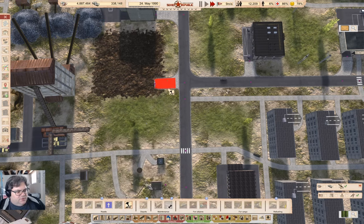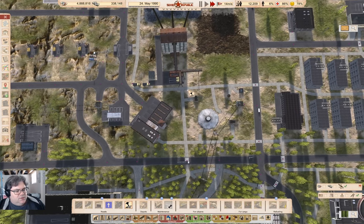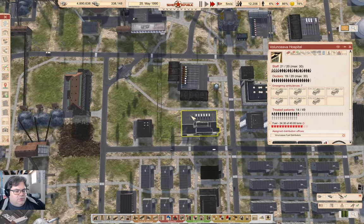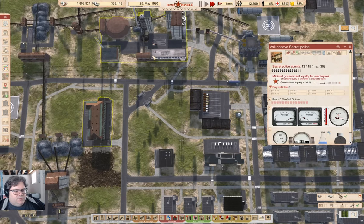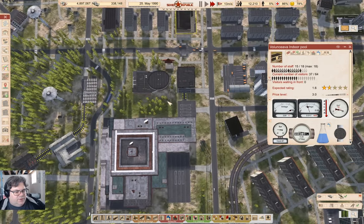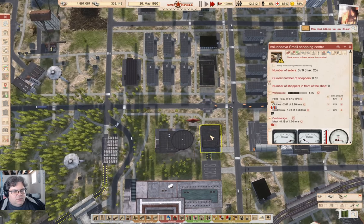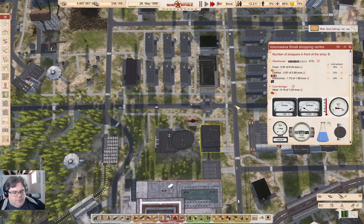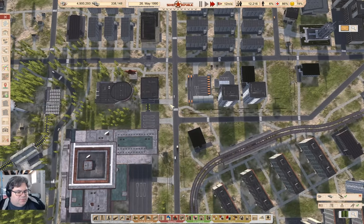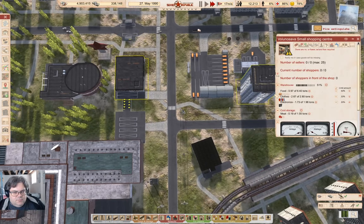That's a road I need to cancel. Cancel the road. You are... hospital, technical, secret police, indoor pool. That's not operating. Maybe I should cancel that building as well - because this is doing fine. I don't really need that there, so I can cancel that.